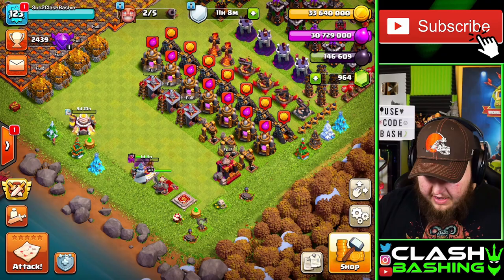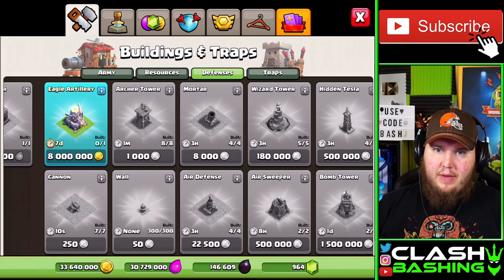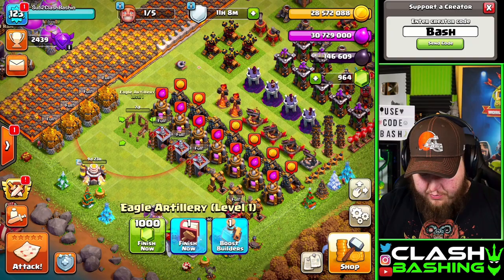We now have 30 million gold, 30 million elixir, and still 146,000 dark elixir. Since it is CWL week, I figure it's a pretty good time to drop the eagle artillery. The eagle artillery is going to make the biggest impact of any defense we can get at Town Hall 11, so we might as well grab this bad boy for 8 million gold.